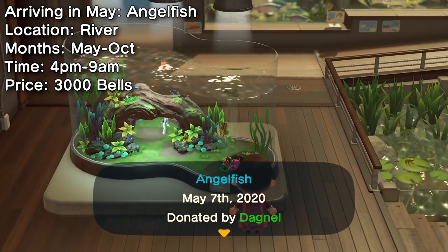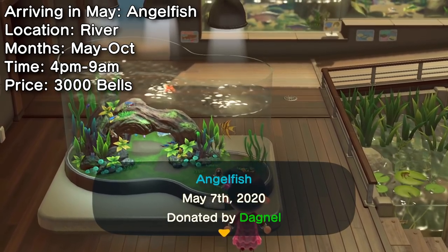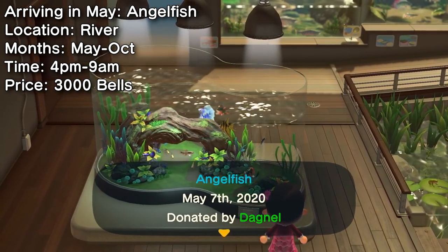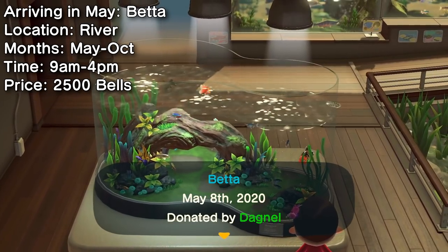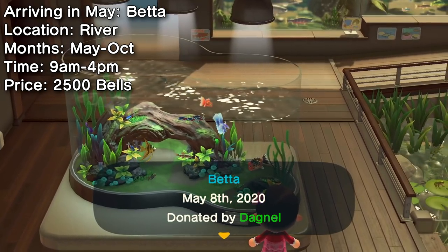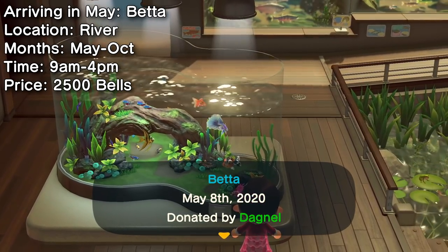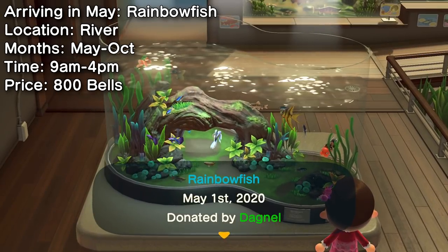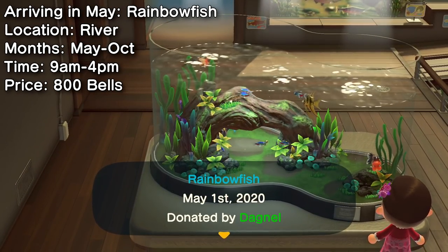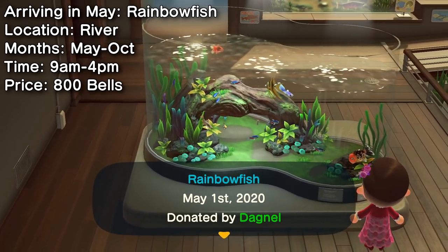Evening fishing might net you an angelfish — it's another pretty uncommon fish but it has a better selling price at least. The beautiful betta is available from May to October and is the third of four new river fish available this month. The last one being the rainbow fish. They're the smallest size possible, so look for them in the mornings and you should be able to find one before too long.